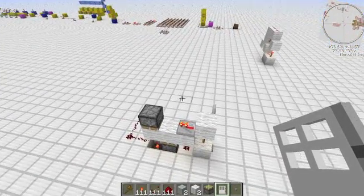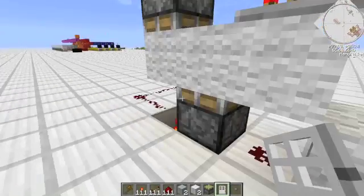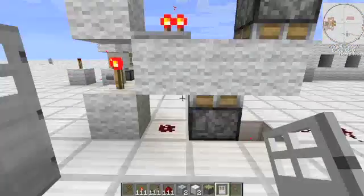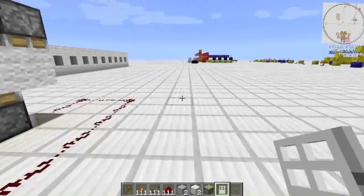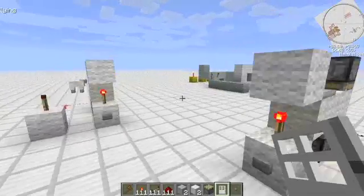So that was how to make a one-wide toggle flip-flop, or T flip-flop. It turns a button into a lever — very useful, very compact. I highly suggest using this design versus the ones that are like six wide. I don't know how big they are, but I don't use those.